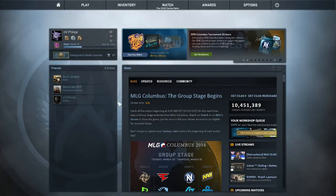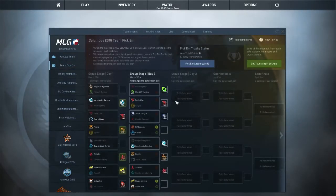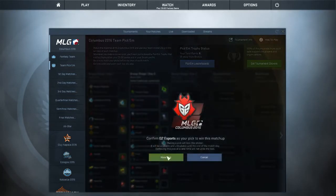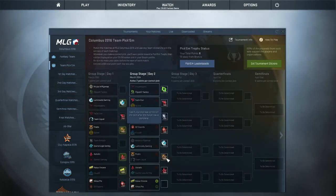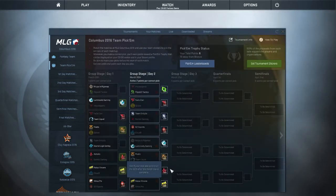Today we're doing the inventory showcase, but before that I'm going to do my Major team picks. I'm going to go for G2 because I think G2 will most likely win, and NaVi over Virtus.pro.